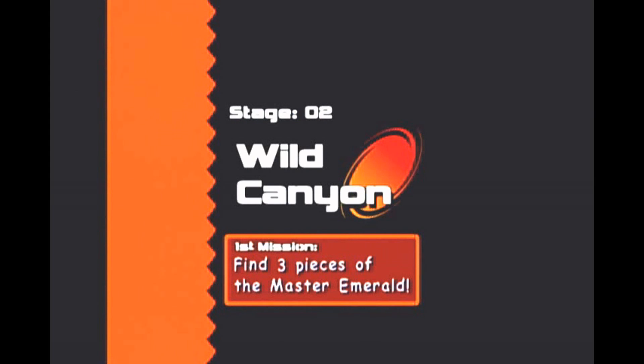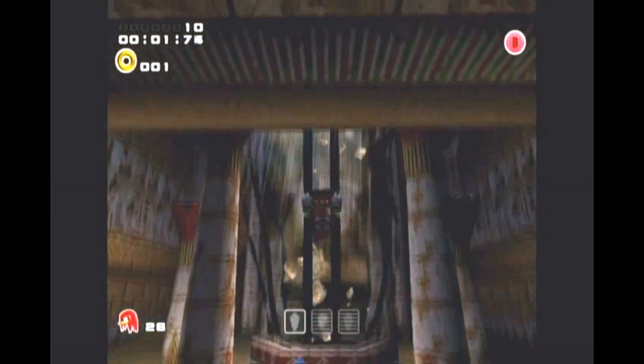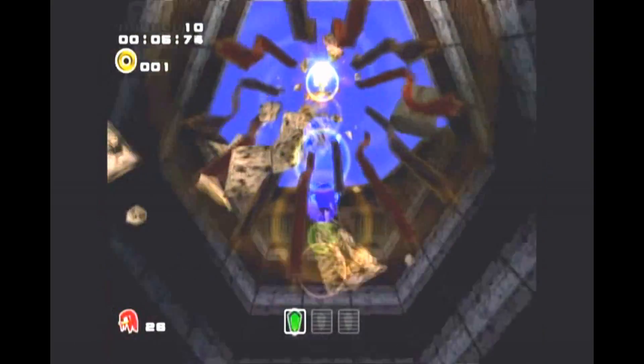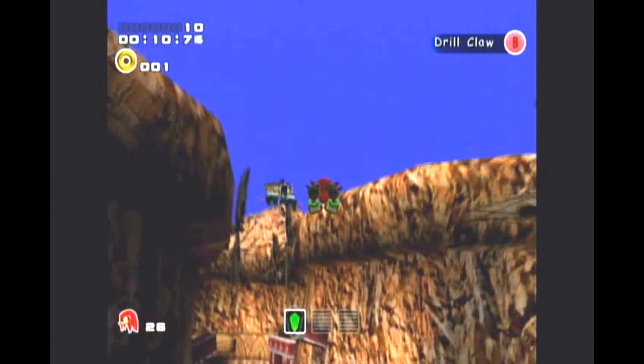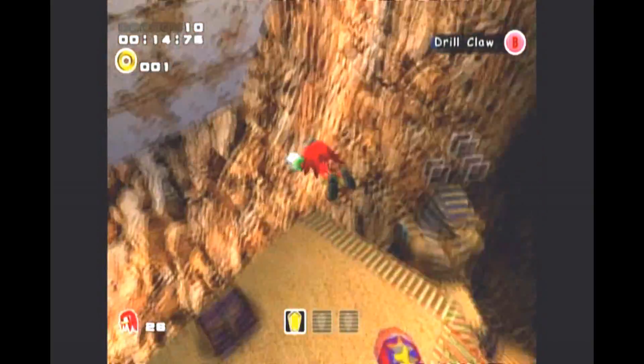On Wild Canyon, the starting level for Knuckles, the first thing I did was go straight up. I apologize if it's a little dark in the Knuckles videos — it's just the way the lighting is when capturing it. But as you can see, the first thing I did was go straight up.